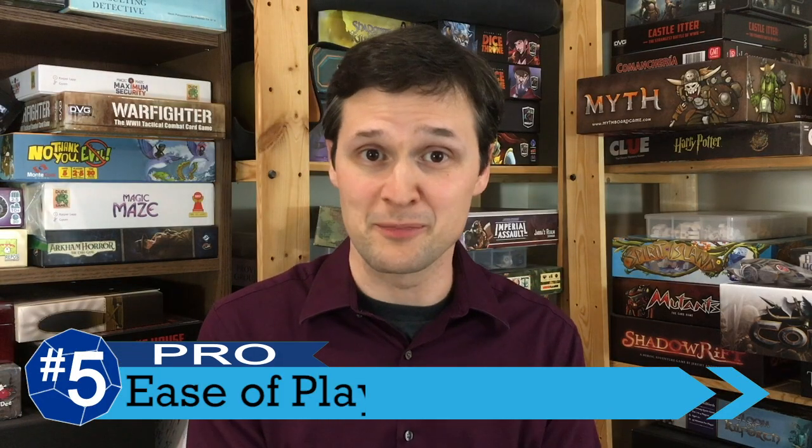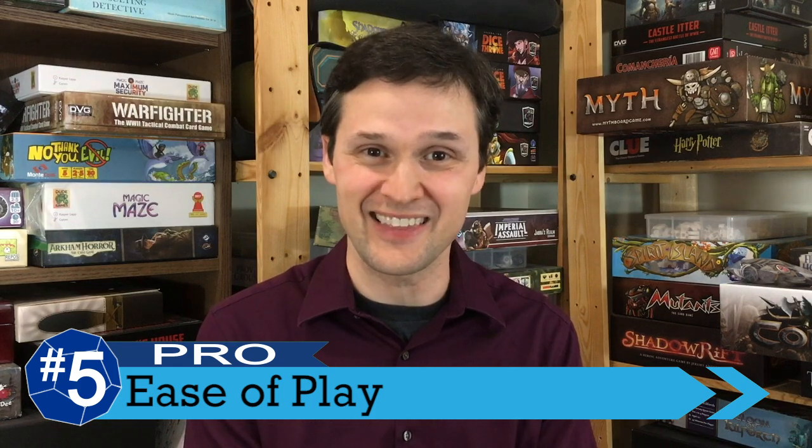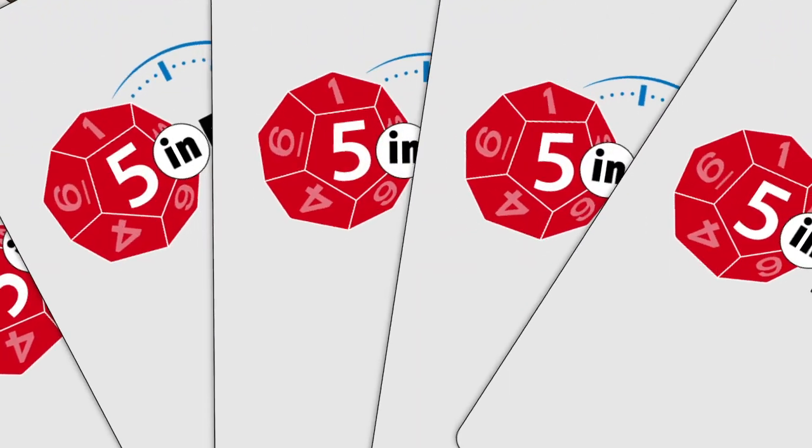We're going to start out with a pro at number five, focusing on how accessible and quick to play the game is. Although the game covers a fairly epic 10-year period in the Roman Empire, turns flow by very quickly — both your actions and the enemy activations. The rules are fairly streamlined and easy to learn, and playing the whole game can take 45 minutes or an hour max. It's really quick and still enjoyable.